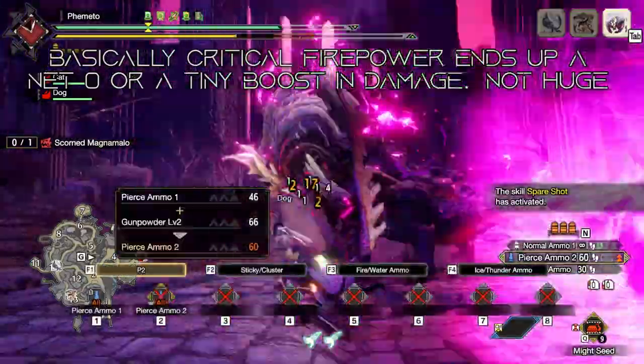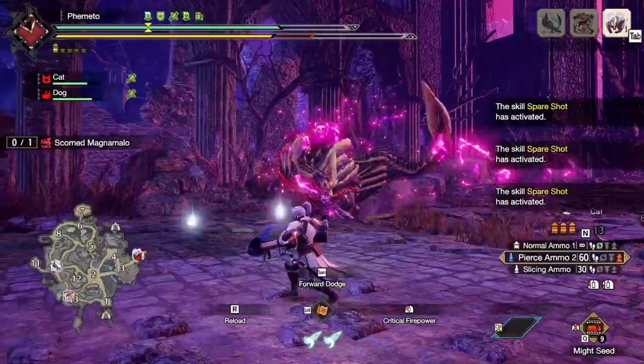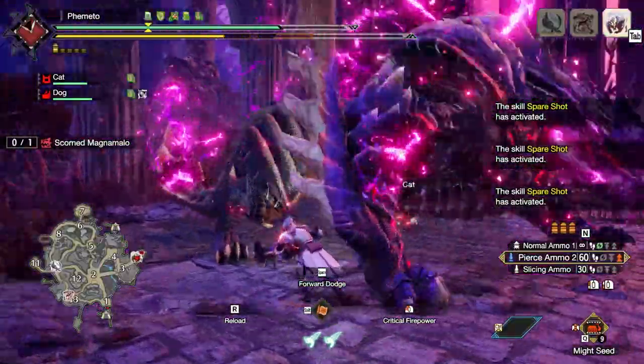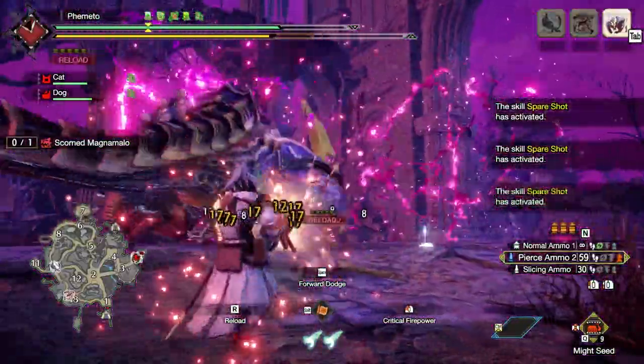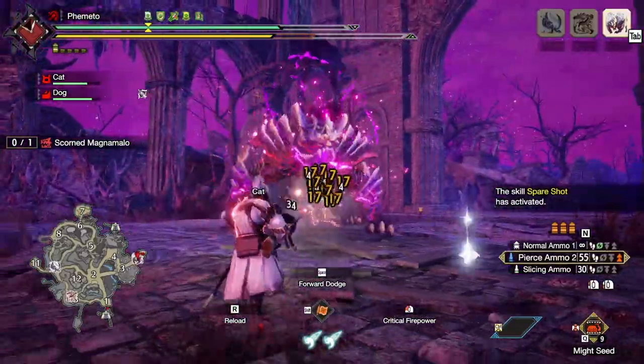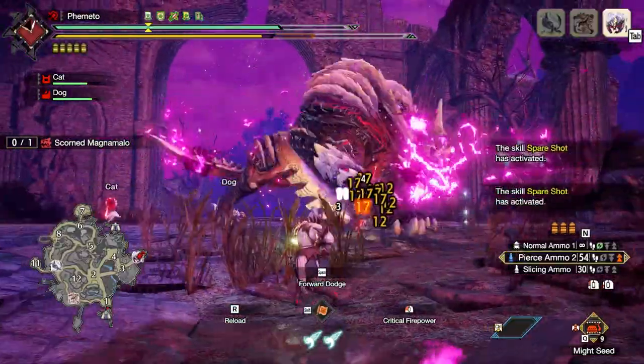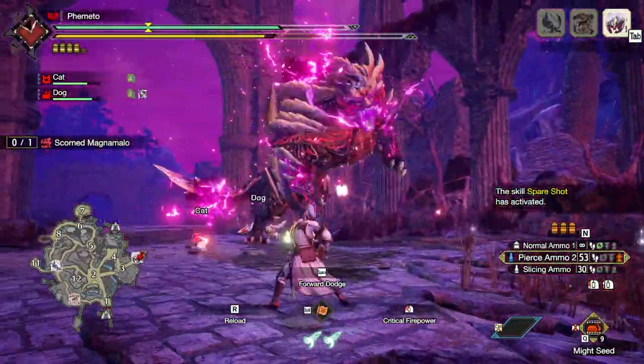Typically you're just not going to run power barrel with Critical Firepower because of the critical distance changes, which is another damage loss. So in the end, we're actually only gaining like 5-10% damage over standard shooting because of all the investment required. But let's move on to the critical distance modifiers, which is kind of where this whole train wreck ends up.